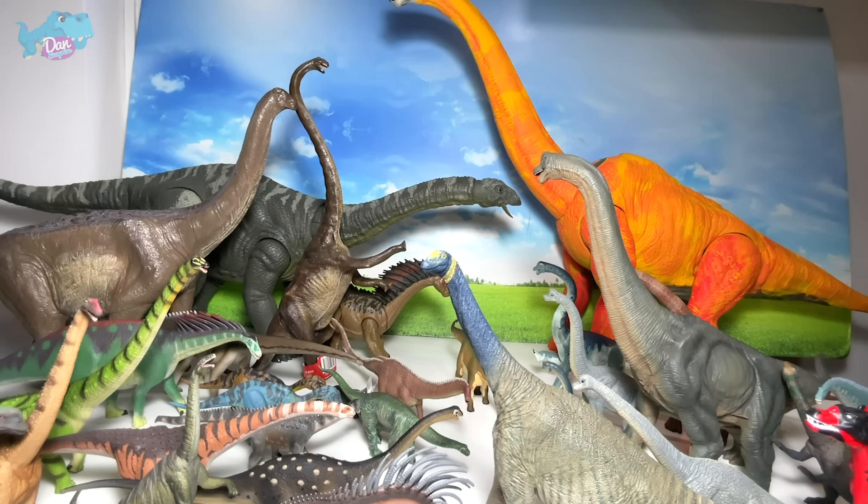Next up, let's take a look at another beautiful sauropod - this is the Diplodocus. You can see the chevron bones right beneath, and it has this really long and elegant tail - very curvy, very flexible. And all these thorns on top of its body all the way from the starting of the neck to almost the end of the tail.